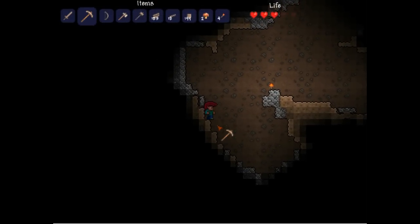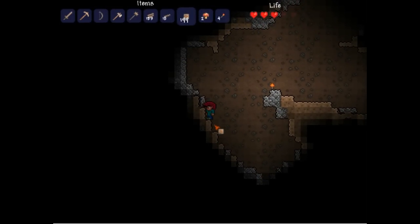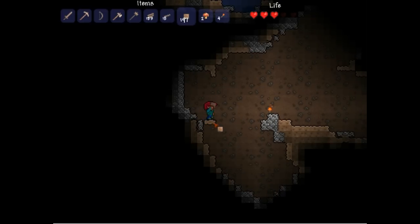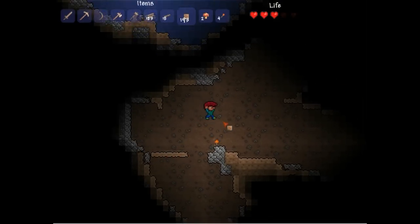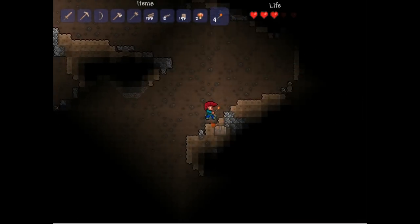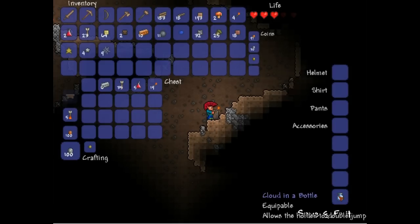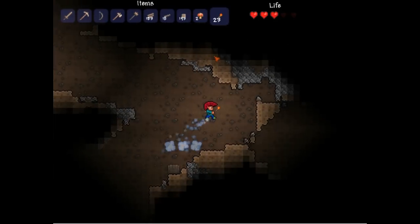As you can see it is pretty hard to get ores in the beginning stages because you don't have much armor so you can't really explore much. But look - a chest! Cloud in a Bottle - suck on that! Yes so much win! Iron bars, wooden arrows, lesser healing potions and some torches. Don't you just love Terraria?